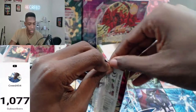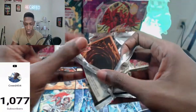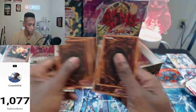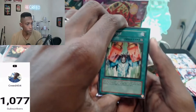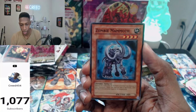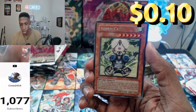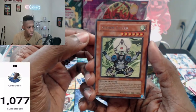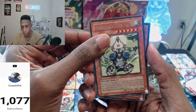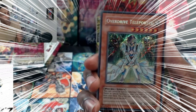Last pack magic — that's what I hope. Teleport, Giant Trap Hole, Datatron, Mammoth, Morphronic Chord, Copy Plant, Stormcaller. This should be a foiled end since it's skipping one — it's not a Synchro though. It might be the Ultra, or a second Ultra. It's a Secret Rare — Overdrive Teleport!